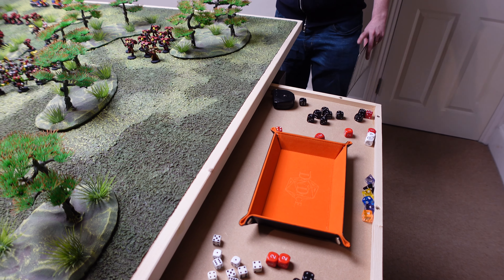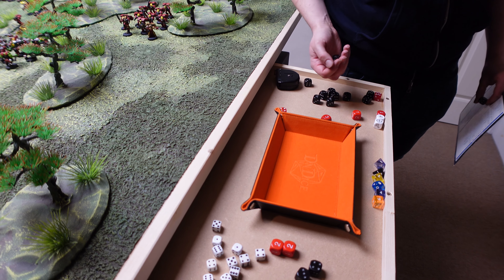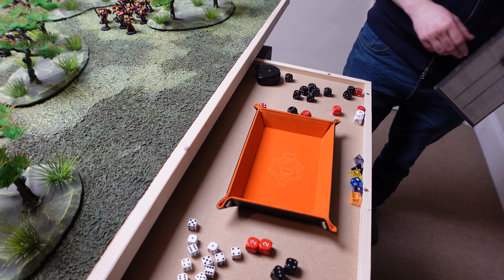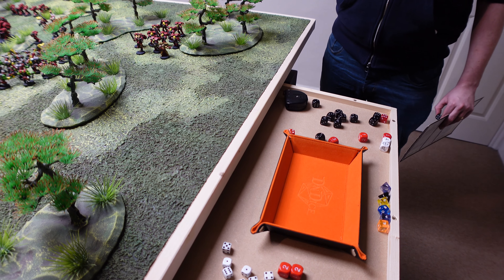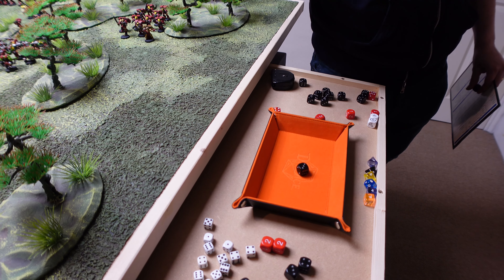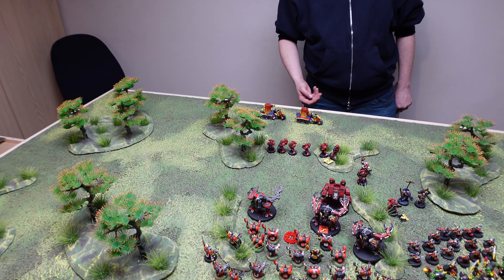Working out the second Scorcher — plasma shot hits the Scorcher itself: armour pen 13 versus armour of 10, penetrated. Rolling on the Scorcher damage chart — result 3: the Scorcher controls are damaged, making it difficult to control. Roll a d6 at the start of each movement phase — on a 4, 5, or 6 the driver controls normally; on a 1, 2, or 3 it goes out of control. The bolter shot also hits the Scorcher but doesn't penetrate — bounced off.